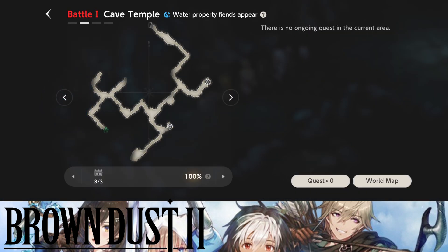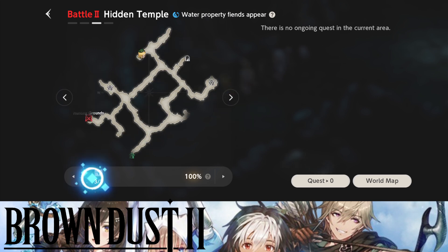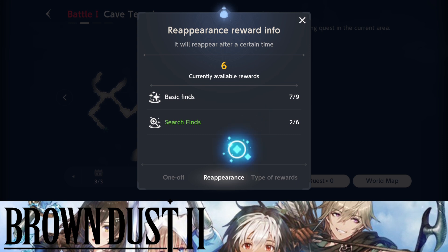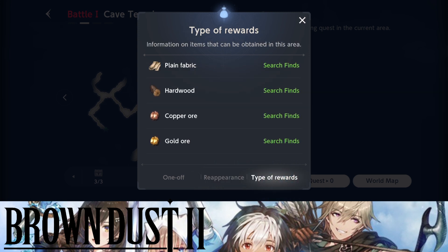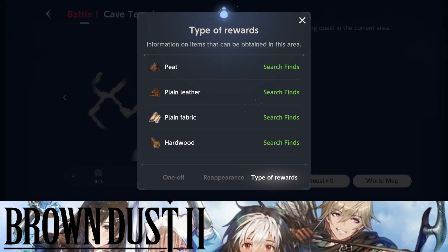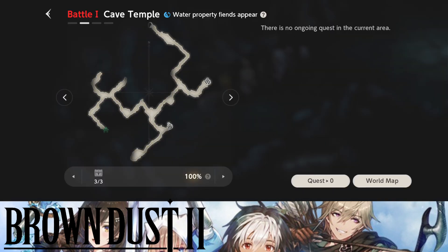I believe you can only use it in particular maps where there's a chest box. Just press that, go over to reappearance, see the search finds, and see what you can get. There's gold, copper ores, hardwood, plain fabric — all of these items are going to be amazing to get because you need them to build your gear.